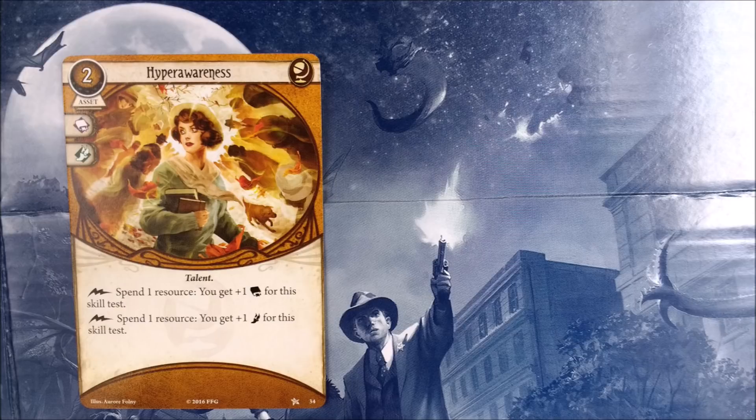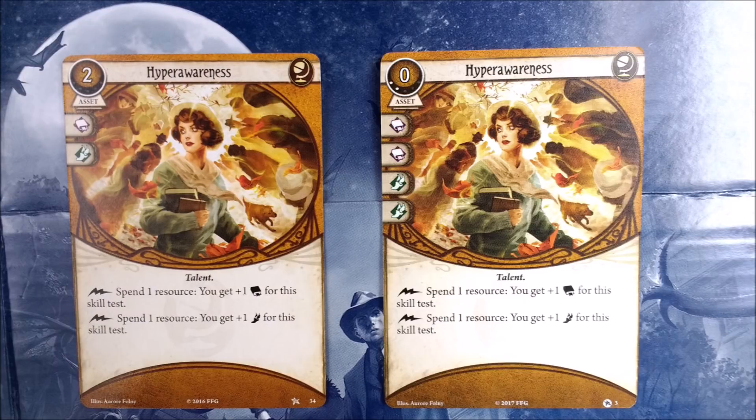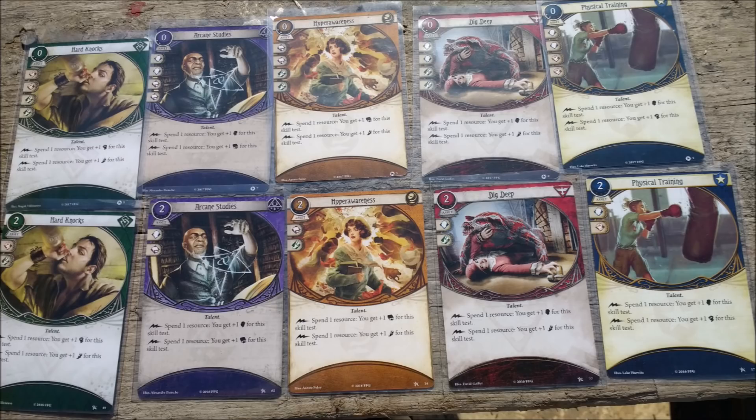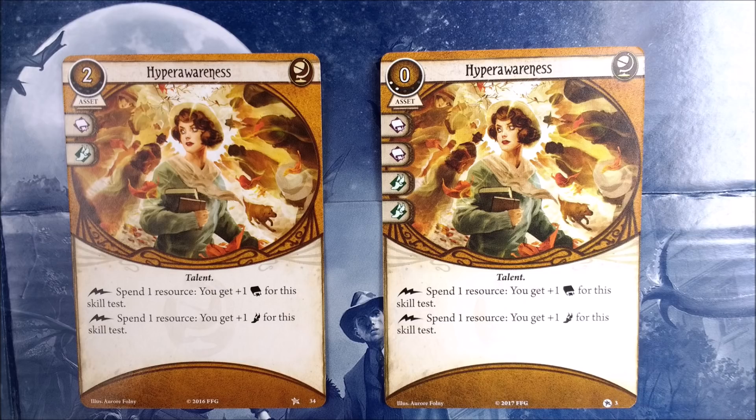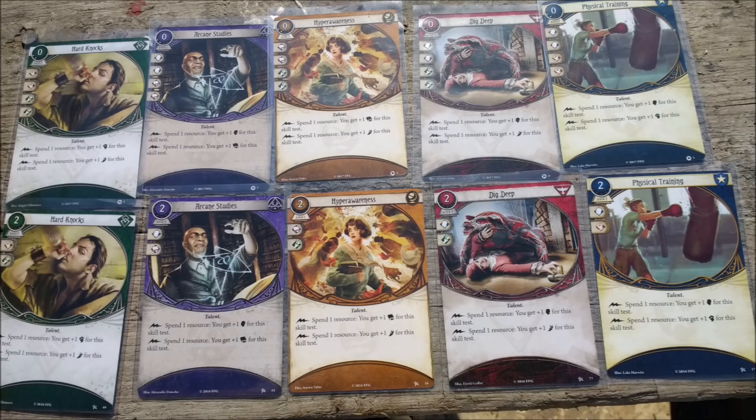Everything about these upgrades remains functionally the same. They still have the talent keyword and they all give out the same benefits. But they now have double the icons, so if a duplicate comes into your hand or you've got no resources at all and need an instant boost, these can give you plus two from a choice of two skills, which obviously stacks with Min's investigator ability. Secondly they are now reduced to zero cost, which leaves you with an extra two resources to pump them up right away. These now become a pleasure to see in your opening hand rather than a tough decision.